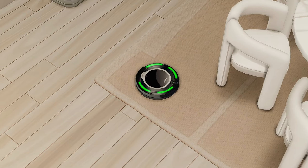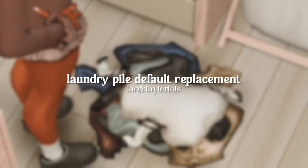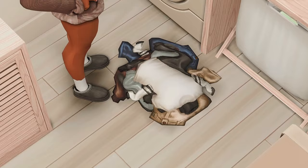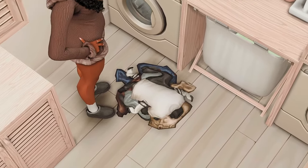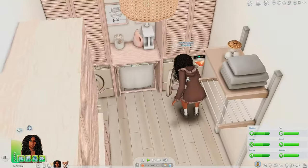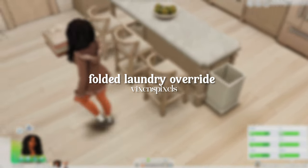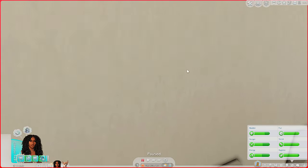Another replacement is the Laundry Pile Default Replacement by Large Tater Tots — it replaces the colors of the laundry. You will need the Laundry Day Stuff Pack for this to work. There's also the Folded Laundry Override made by Vixens Pixels — as you can see, the laundry looks a lot different and so much better. You've got the little polo tee and everything.